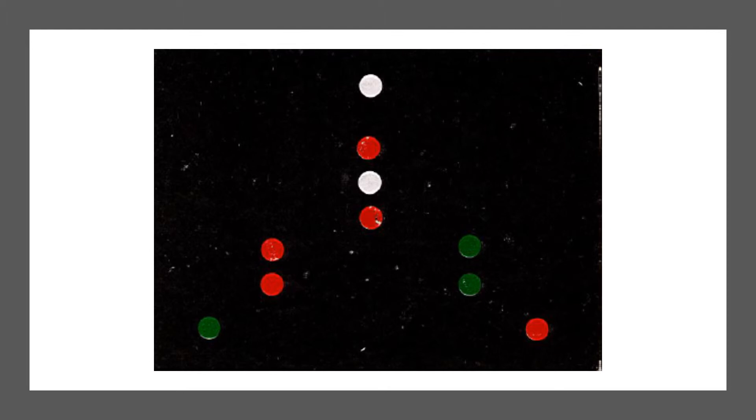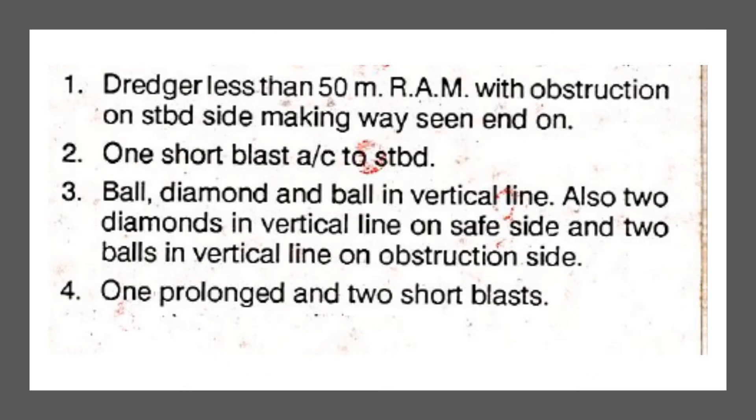On a head-on course with a dredger, you don't always alter to starboard. In this case, the two green lights (safe side) are on my starboard side, so I will sound one short blast and alter course to starboard. The day signal is a ball-diamond-ball showing restricted ability to maneuver, with two diamonds on the safe side and two balls on the obstruction side.